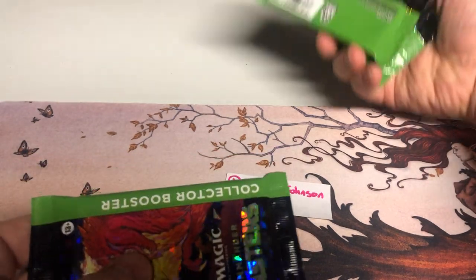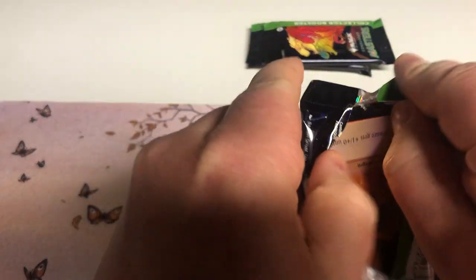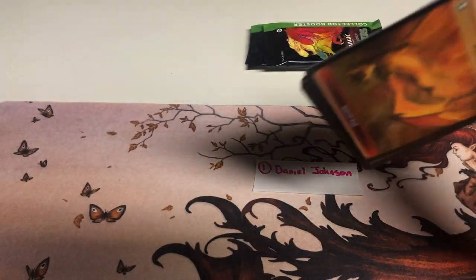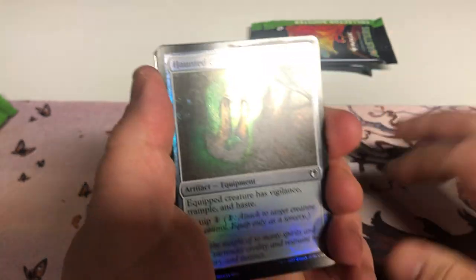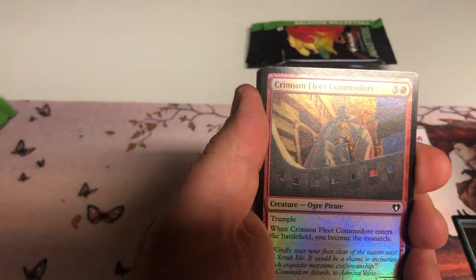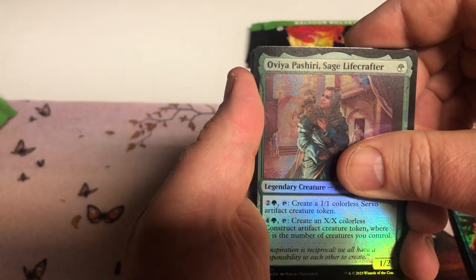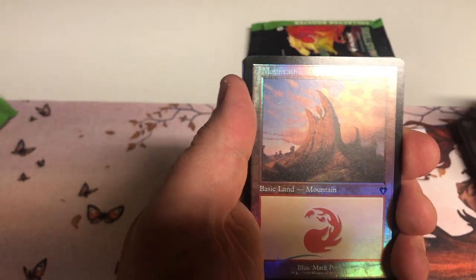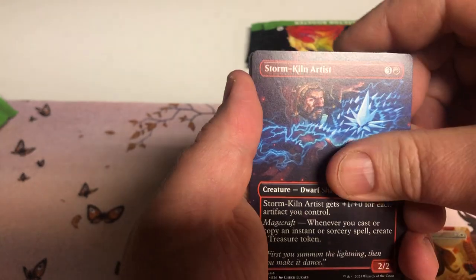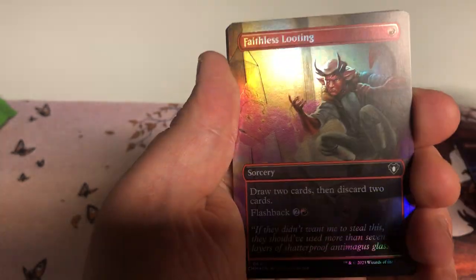First up, my man Daniel Johnson. Keeping them in so you can see everything sealed. Some videos I watched suggested these might be hard to open, but that was the simplest thing ever — gotta protect the corners. Daniel Johnson up first: On a Cloak, Generous Gift, Crimson Fleet Commodore, Phyrexian Gargantua, Murder of Crows — can't go wrong. Orah Bashirah Sage, Lifecrafter, and now into the beef after this beautiful retro Mountain. Generous Gift, Storm Sculptor or Artist. Faithless Looting — always playable. No marks on that foil, which I like to see.